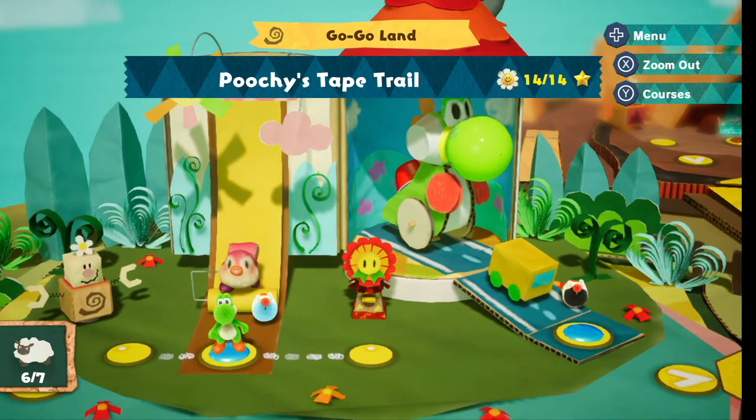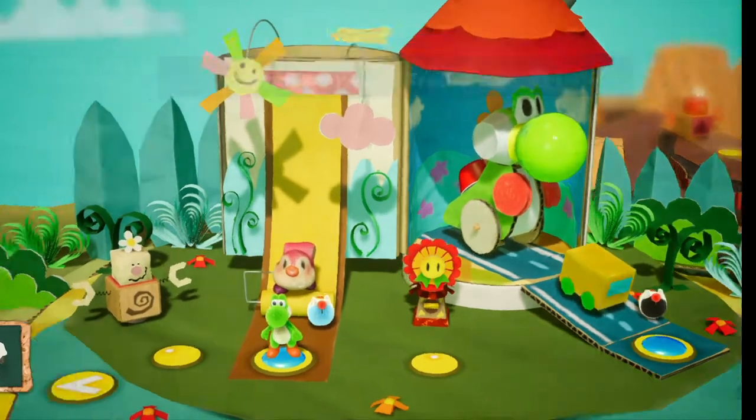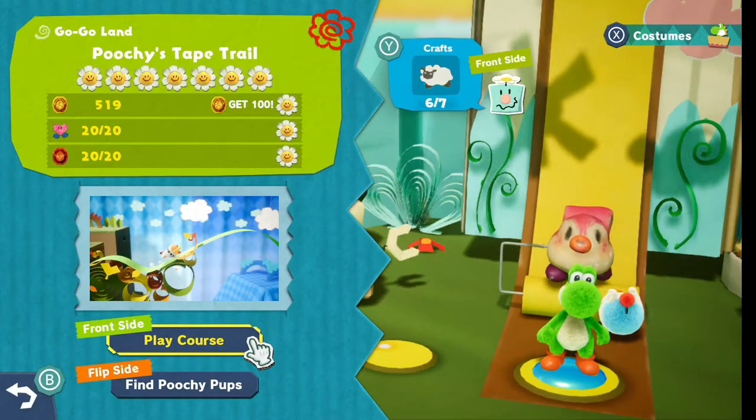Good afternoon Newton, this is DJ Eagle coming at you from the Nintendo Switch playing Yoshi's Crafted World. Today I'm going to show you where to get the 7 black skinned sheep in Fuji's Tape Trail. I hope it helps and enjoy.